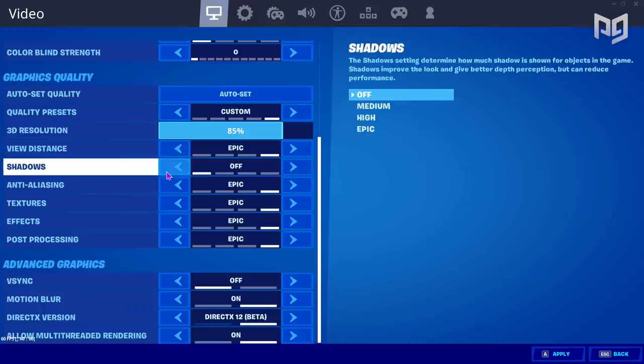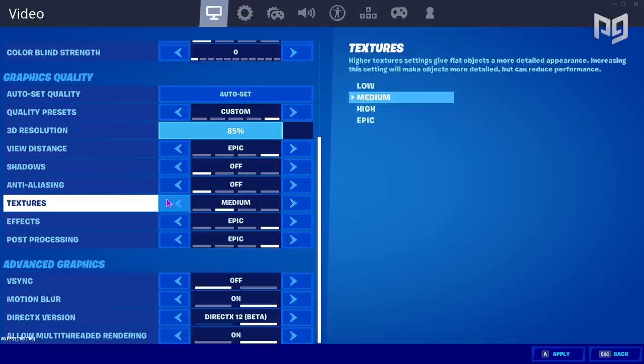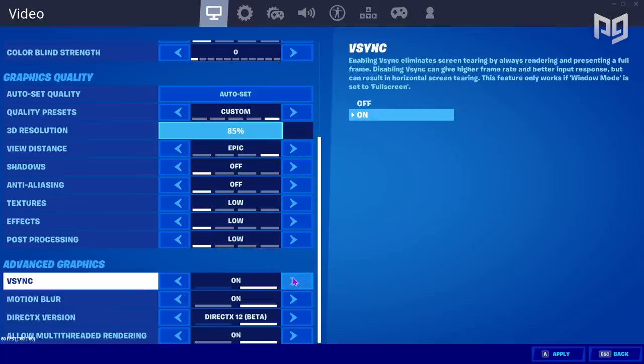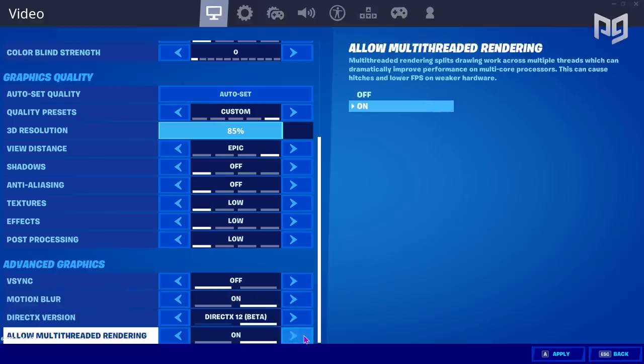The best way to get the most frames possible is to turn all main graphics settings to low or off. Shadows can make it harder to see opponents. Anti-aliasing makes everything look cleaner but hurts performance heavily. Textures aren't necessary for gameplay. Effects clutter everything up, and post-processing adds an unnecessary step when your PC processes frames. For view distance, we recommend medium or high for the best mix of good frames and visibility. Set it to low and you won't see far enough; set it to Epic and you'll sacrifice FPS. V-Sync should be disabled as it sacrifices FPS for looks, and the only setting you should turn on is Allow Multi-Threaded Rendering, which splits drawing work across multiple CPU threads and will drastically improve performance on a multi-core PC.